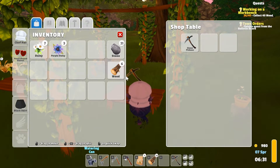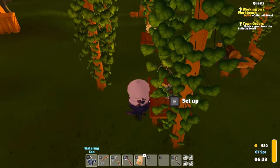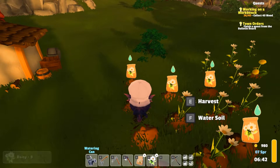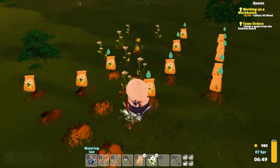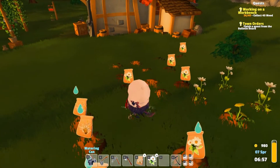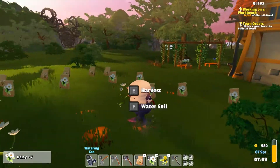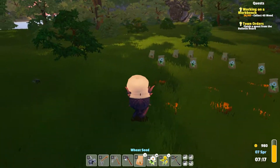We need to plant the wheat. Let's put that there and we'll put these here. Lots of them need to be harvested. Water all the ones that need to be watered here, and then let's plant these.